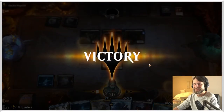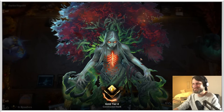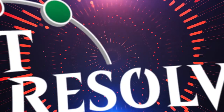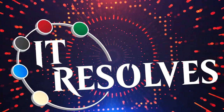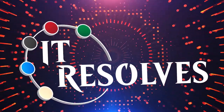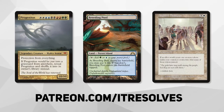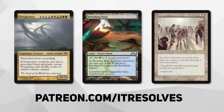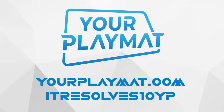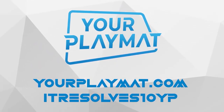All right, we did it. We're amazing. Why'd they give up so quick? What's going on, guys? If you want to support our content and pick up this month's amazing Patreon rewards, you can do so at patreon.com/itresolves. If you're interested in custom playmats and sleeves, visit yourplaymat.com and use code itresolves10yp for 10% off your entire purchase.